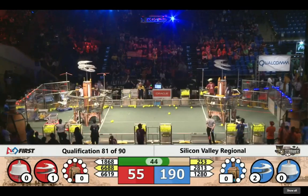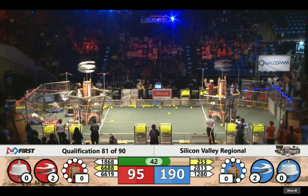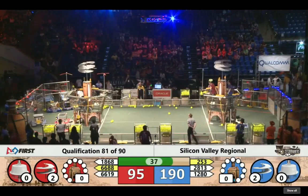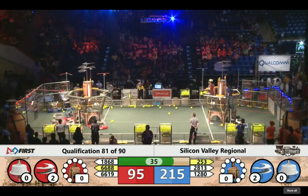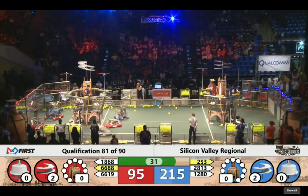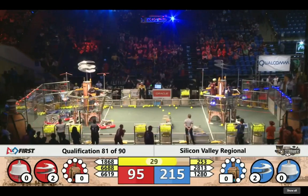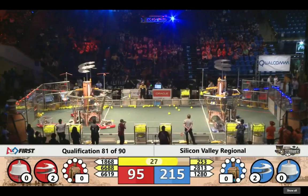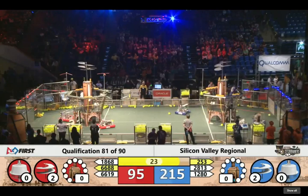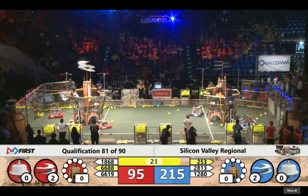Red Alliance now getting that second rotor operational, bringing their score up to 95. But the Blue Alliance is pulling ahead due to some blocking on the field — the referees are calling. We're just over 30 seconds remaining now. These teams are looking to climb aboard. Space Cookies once again in motion — they have a gear, they're looking to deliver. Now they're ready to climb aboard the airship. One more gear delivered, and now these ropes are being dropped for the robots to climb aboard.